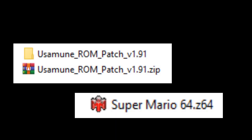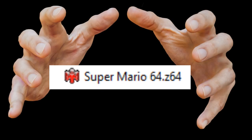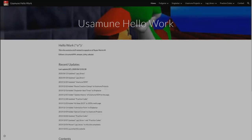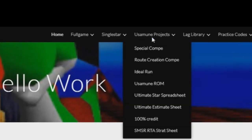As they cannot distribute the actual practice ROM, you need to download a patch and use it on a ROM of Super Mario 64. I'm not allowed to tell you how to legally obtain an SM64 ROM, but I'm sure you will find one. To download the patch, go to YusamuneHelloWork — the link is in the description of the video.